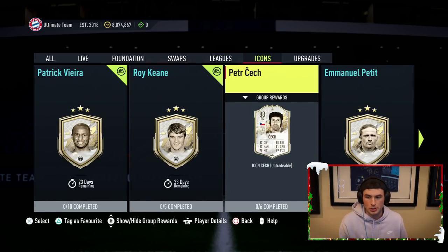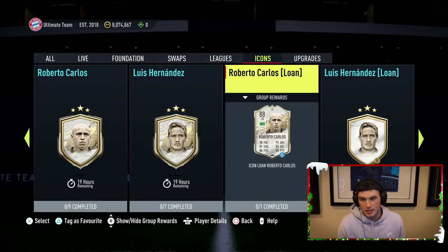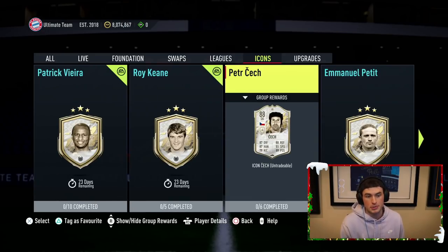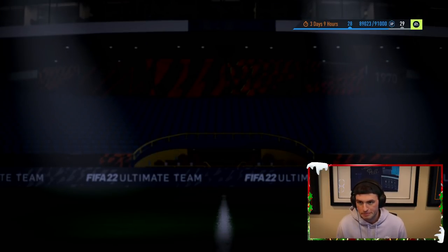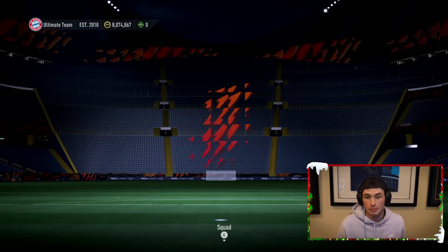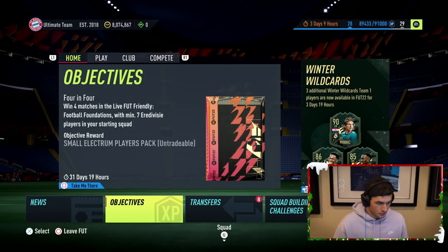Tomorrow we've got Czech, Petit, Roberto Carlos, and Luis Hernandez expiring — four icons expiring — so I'm expecting some new SBCs tomorrow. Maybe tomorrow is going to be the start of Prime Icon SBCs. Now that Primes are all out, there's a chance it's going to be the start of some Prime SBCs, which would be awesome. Last year I had a lot of games with Prime Nedved and Prime Kaká, so I'm excited and hope we start to get some of those cards into the club.